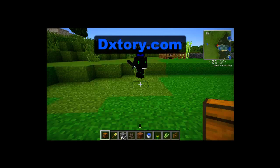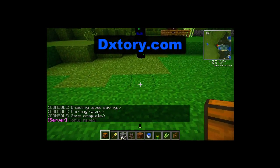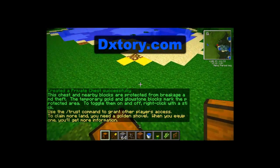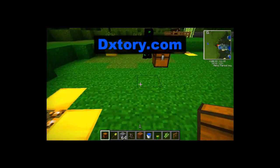All you guys need is a chest and a gold shovel. When you want to protect your area of land, you just place down the chest and that is basically it. As you guys can see the gold blocks and the glowstone — that is your area of protection.